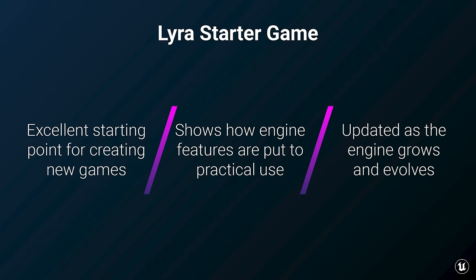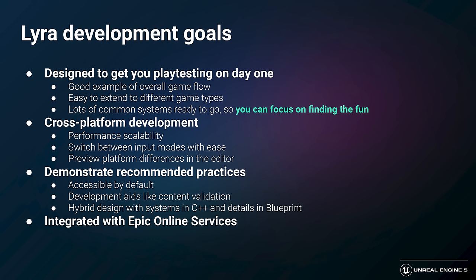The Lyra Starter Game is meant to be an excellent starting point for creating new games, showing off how engine features are put to practical use and updated as the engine grows and evolves over time. Lyra is designed to get you playtesting on day one, with a good example of overall game flow from the front end into a match and handling the beginning and ending of a match as well. It's easy to extend to different game types, with lots of common systems ready to go, so you can just focus on finding the fun. It's set up for cross-platform development with performance scalability on desktop, consoles, and mobile.